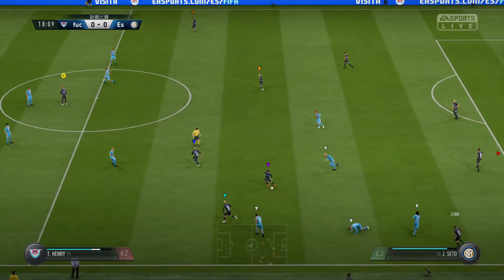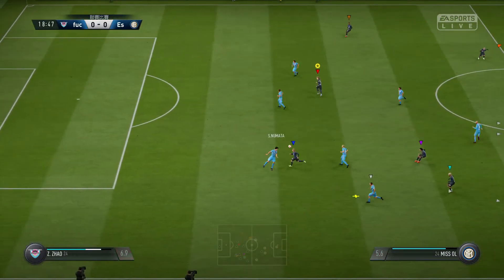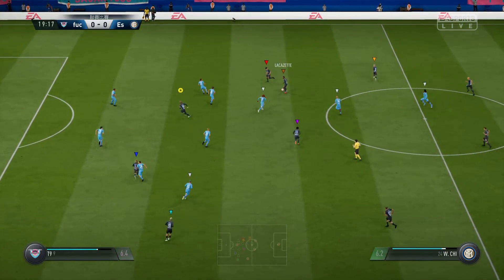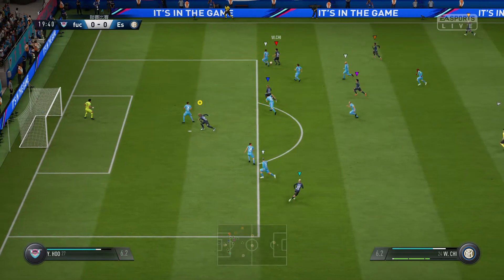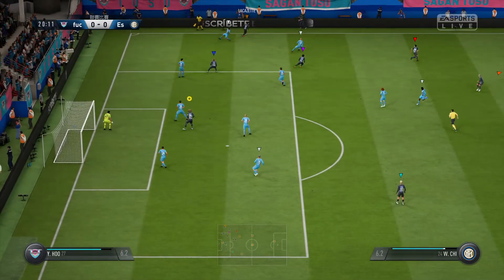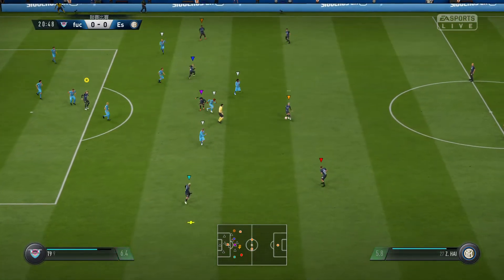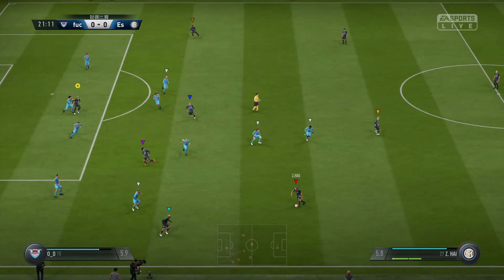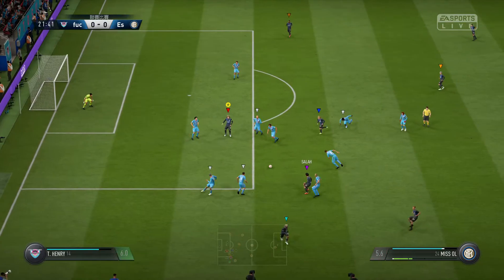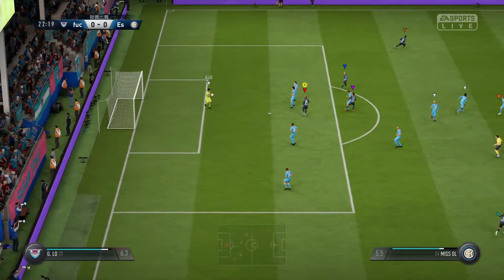And in he goes with the tackle. Dang. Saw the pass coming and got there first. And that's good support as they build this attack. Well, then it goes. Good defensive clearance there. High. Salah. Got to be. Good stop by the goalkeeper.